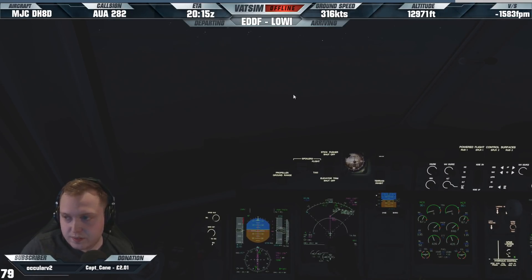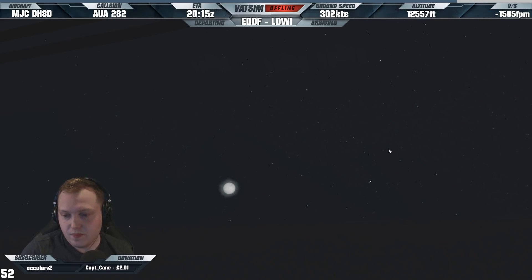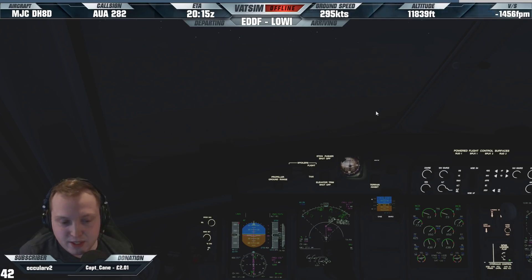Oh my god. Well, that's one way to celebrate doing this crazy approach, isn't it? Black Marble and Stargazer are great. I use Stargazer for the stars, which I think looks incredible. Name the best scenery I should buy — I think the best scenery in the sim is either this scenery, Orbex Innsbruck, or Flight Beam San Francisco — that's the one. Fly Tampa Amsterdam as well. Those are my top three sceneries.